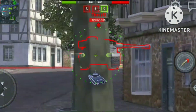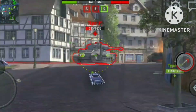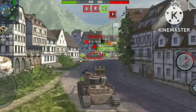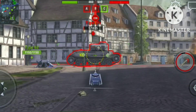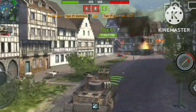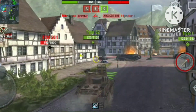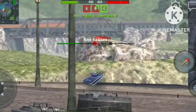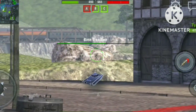Oh, here he is. Looks like it's a stock Tiger P. It's funny — I got a Tiger P as my first kill. Let's capture the flag while my teammates fight the AMX.